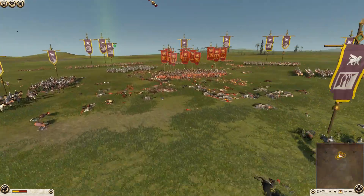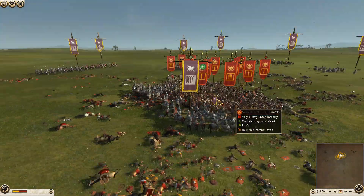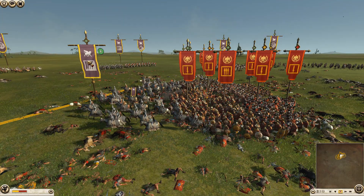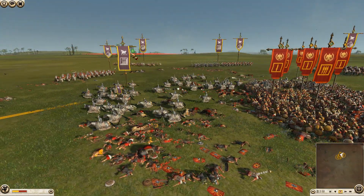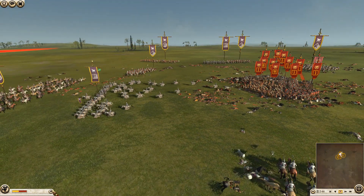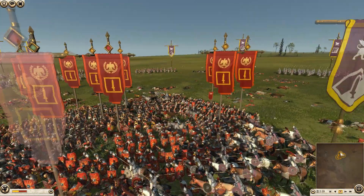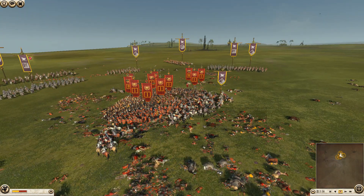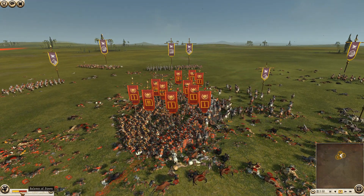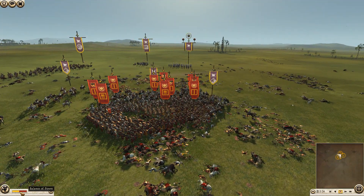Trample — much more effective, much more effective! But why is Dan pulling them out so fast? Because he didn't know at the time that you can keep the cataphracts in and they still do damage with trample while engaged. He knows this now. Another big charge — and now the spear units start to lose men. The army loss penalty is showing but Rome still has the balance of power indicator.